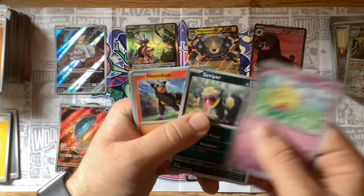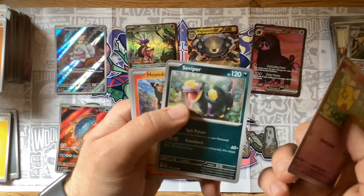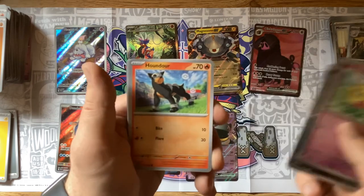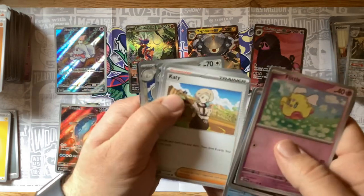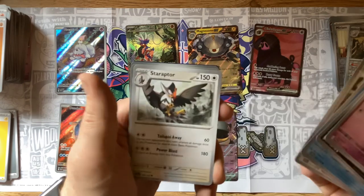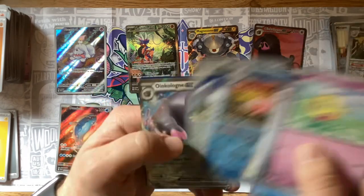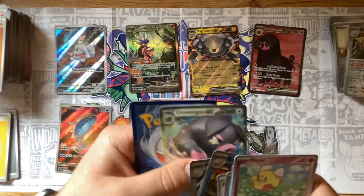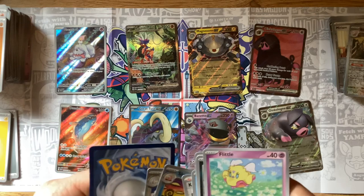Flittle, Seviper — I always thought Seviper was a Dark type. It really threw me when I learned it's just Poison. Houndour, Citadelle, Sandaconda, Klefki — she's one of the more forgettable ones — Staraptor, Slowbro, another Toedscruel, and another Oinkologne EX! Very nice — back-to-back EX sets, I'll gladly take that.